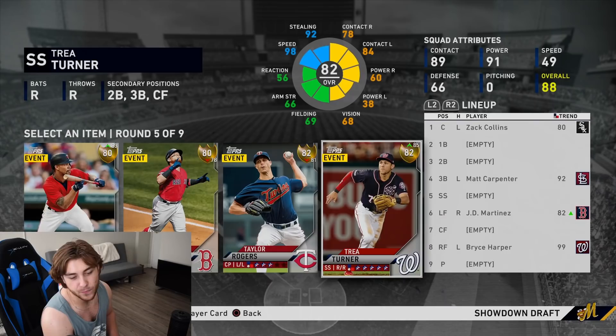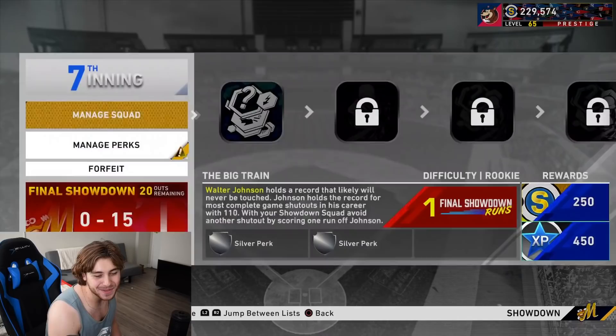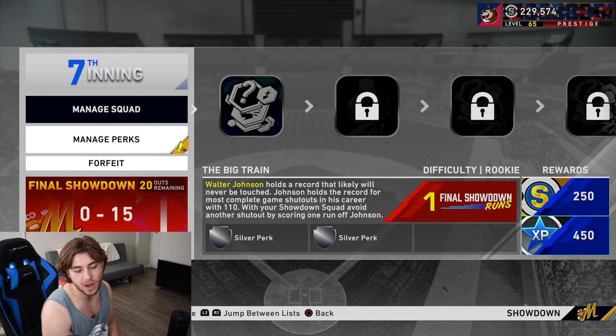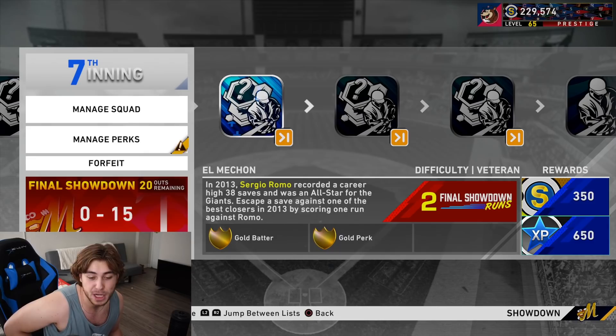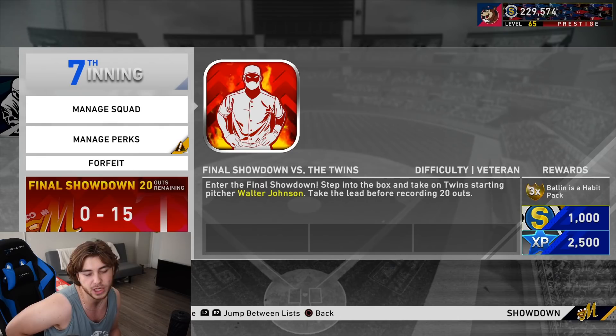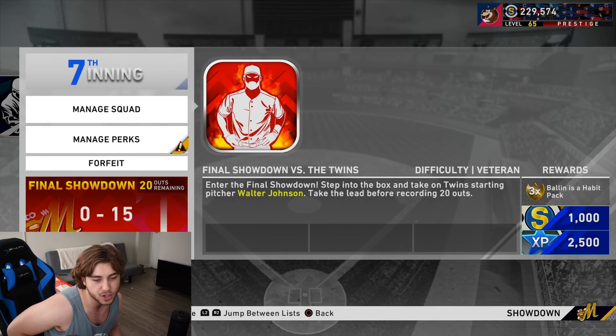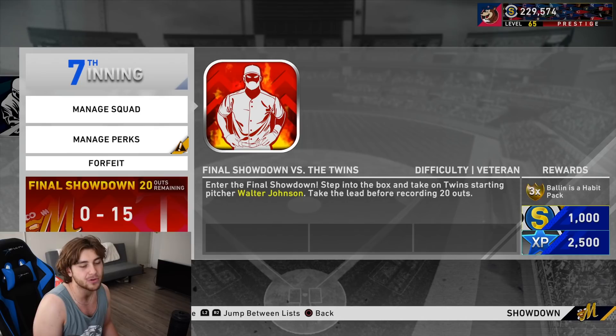Draft accordingly - I always recommend lefty versus righty because it's going to help you. Walter Johnson is not too tough to match up against, at least he wasn't for me. He will throw a lot of strikes and dot you up with that sinker especially, so watch out for that one. He has four pitches: a four-seamer, sinker, two fastballs, then of course a curveball and changeup. Not too much variety - just wait him out. It's Veteran difficulty but with showdown experience it shouldn't be too difficult.